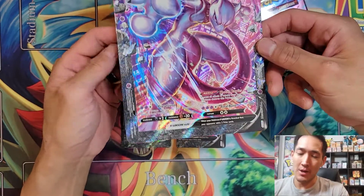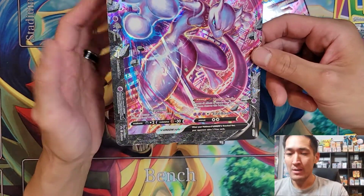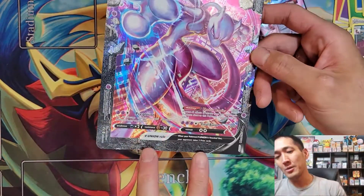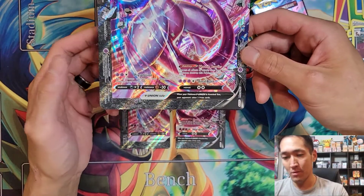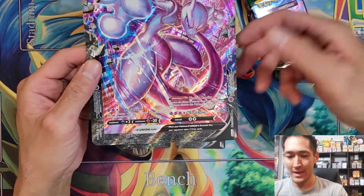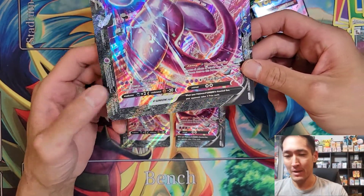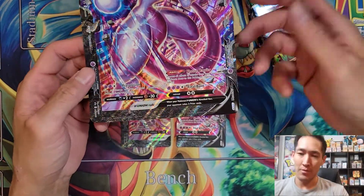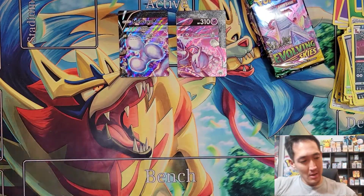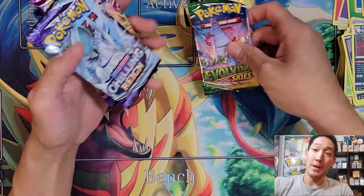Shadow Rider Calyrex is going to love Mewtwo V Union — fantastic energy acceleration synergy. Your priority is to get Mewtwo into the discard pile as quickly as possible and start boosting it up. Psyplusion and Final Burn are the two attacks we'll be focusing on if we see V Union in competitive play. Time will tell if V Union cards can make the cut over something like Alcremie VMAX in a Shadow Rider deck.